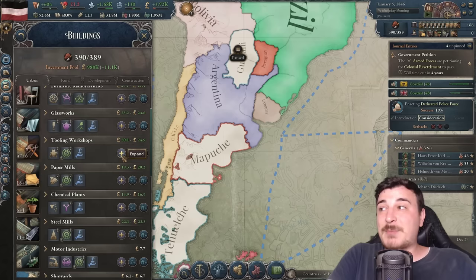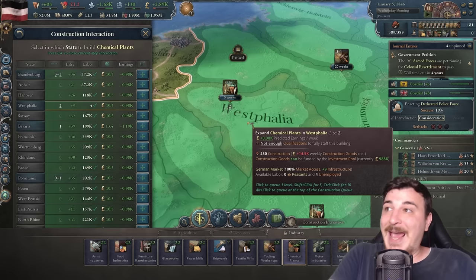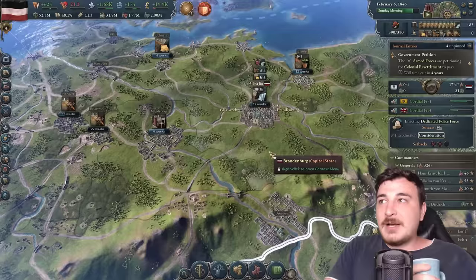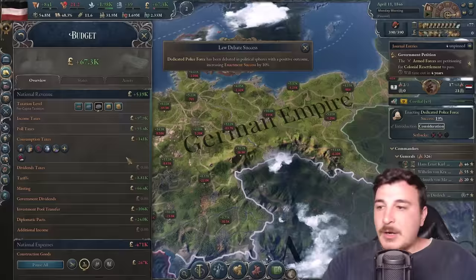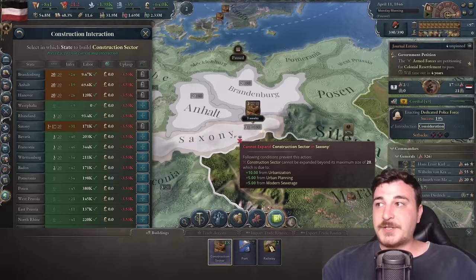Getting to mechanized looms requires extra tools, so I won't switch just yet — I need about 50 more tooling workshops. I also need more chemical plants, steel mills, and everything else — queuing up five of each. Make sure whenever you build something that the province has enough population; in Westphalia, for example, there are no more laborers available. Our loyalist situation has improved to 1.6 million more since February. I love the revamped graphs — they're beautiful.